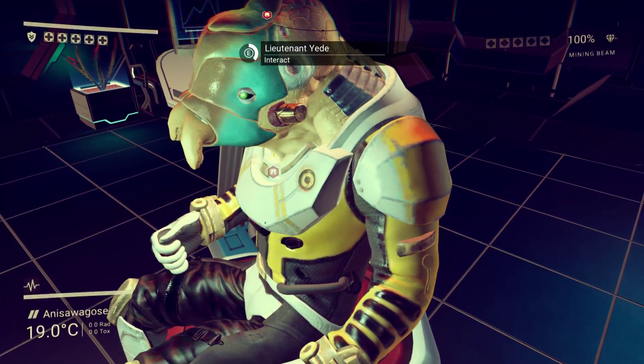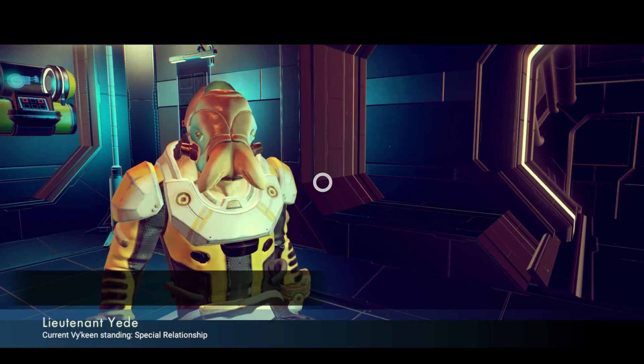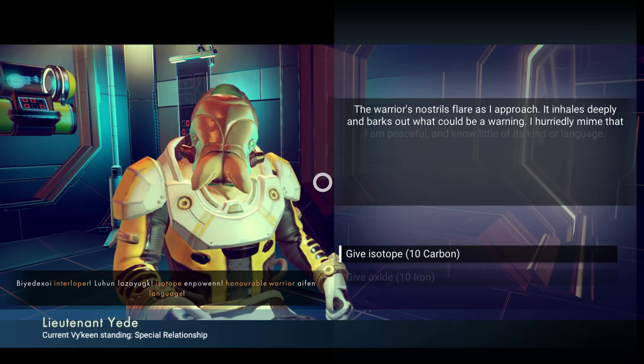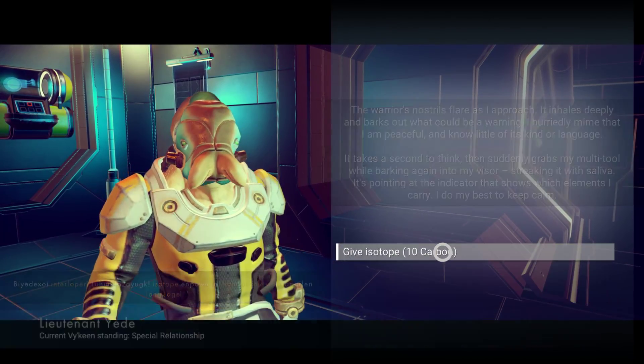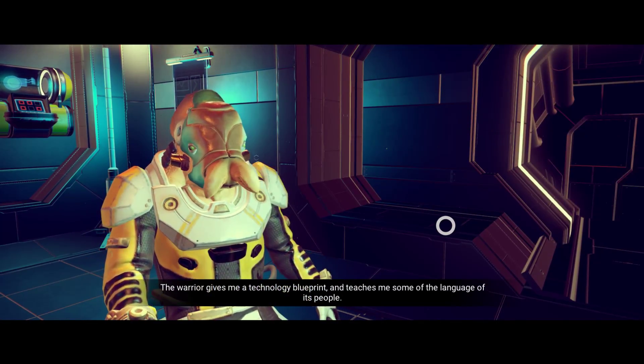Hey, I just bought a gun from you — you got a weird face. Interloper. Isotope. Honorable warrior. He wants isotope. The warrior gives me a technology blueprint and teaches me some of the language of its people.